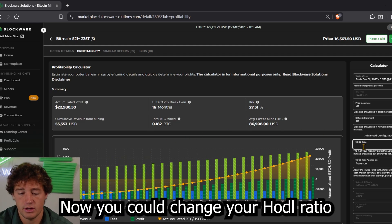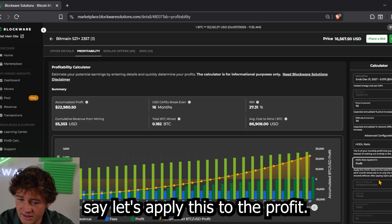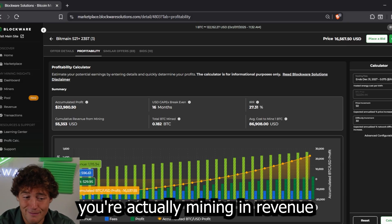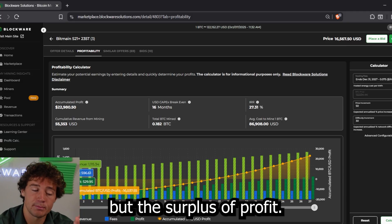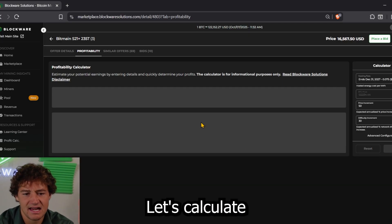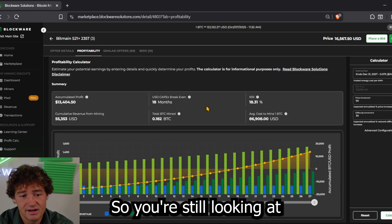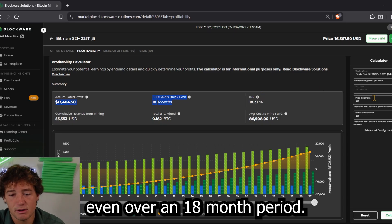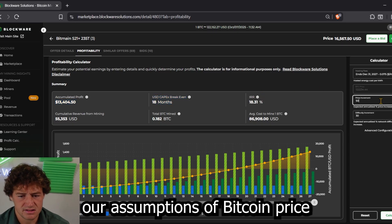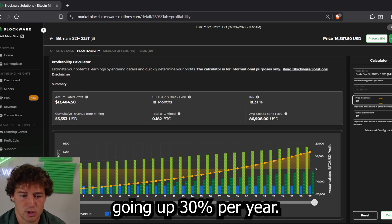You could change your HODL ratio — say you only want to HODL 50%. You could also apply this to just the profit: not the $1,200 of Bitcoin you're mining in revenue, but the surplus profits — the $530 after your electricity bill. Calculate your returns based on a HODL ratio for that. You're still looking at very solid returns, a breakeven over an 18-month period, with our assumptions of Bitcoin price going up 50% per year and mining difficulty going up 30% per year.